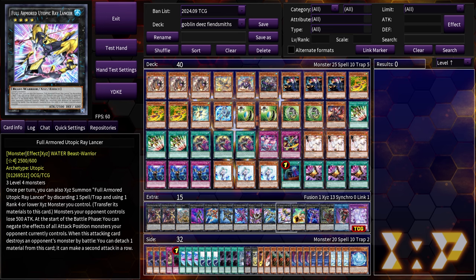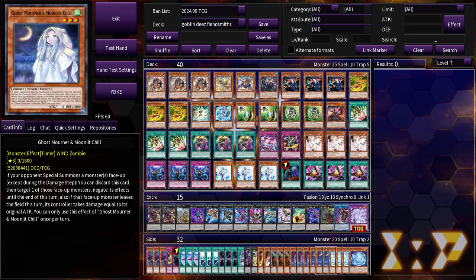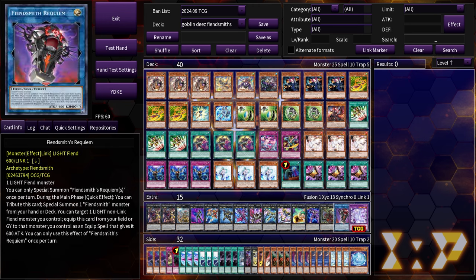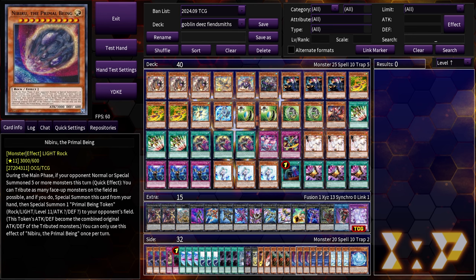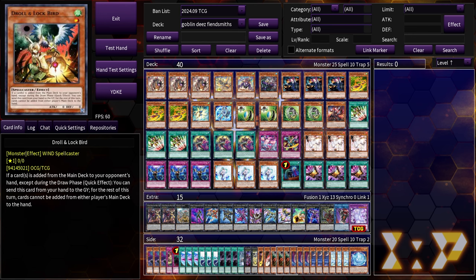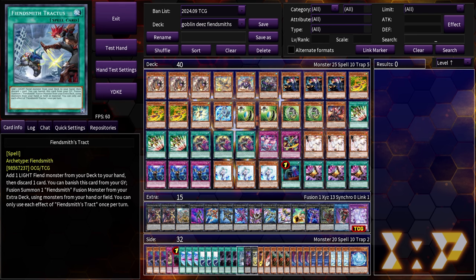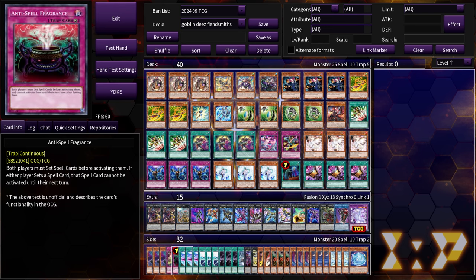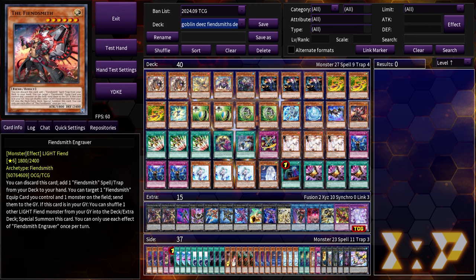Side deck: Mulcharms, we need them. Ghost Mortars as extra contingency. Nibiru is still a great hand trap — better now that Fiendsmith has less access to extenders and starters. With Apollousa gone, fewer decks will have an answer to it — though we have two answers in our Extra Deck: Gossip Shadow and High King Caesar. Droll could be more effective with more decks relying on searchers rather than engine. This is the build that doesn't play Tract — it's only the build that goes for Caesar.